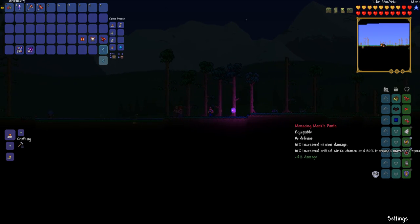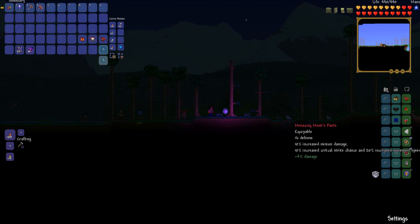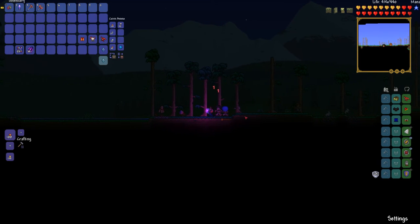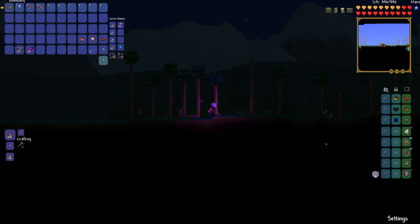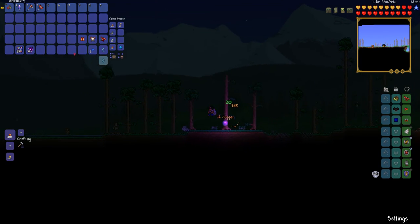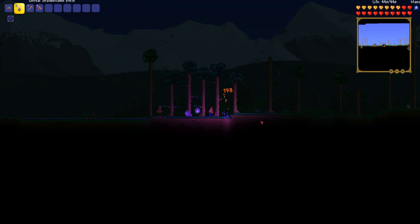Now, the monk's pants: 10% critical strike chance, 20% increased movement speed, which is really good, plus 4% damage. I'd preferably get any damage booster you can on the monk's pants. If you can't get the monk stuff, palladium leggings and squire's plating give 15% increased melee damage, or 19% if you're going with menacing as the add-on booster.